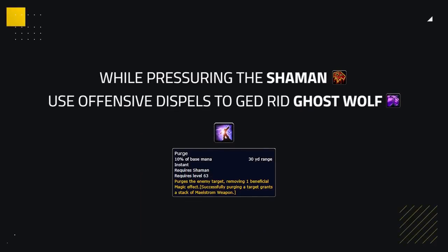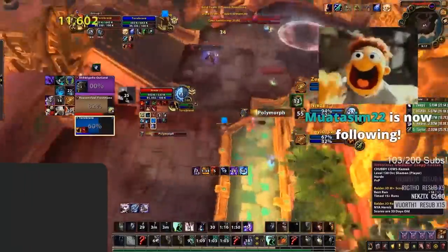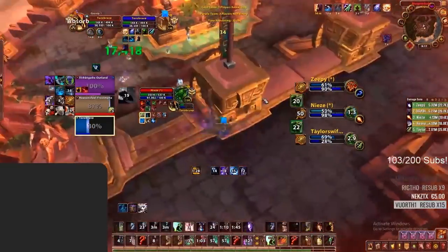Training them while maintaining heavy pressure and purging Ghost Wolf off would also be a viable strategy against Resto Shamans. Purging Ghost Wolf form will immediately stop the Ghost Wolf healing as well as remove any Spirit Wolf traits. This means they are much more vulnerable during burst windows and could be taken down swiftly if coordinated well.